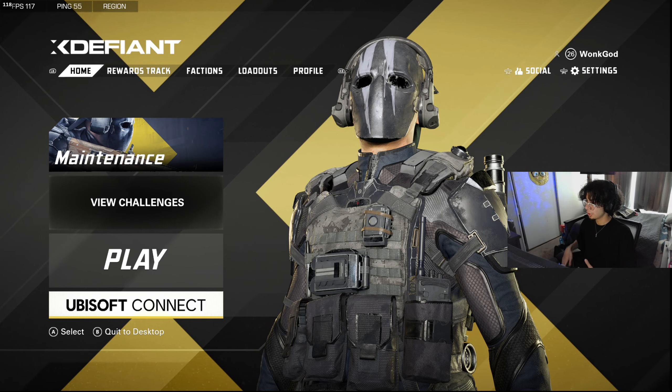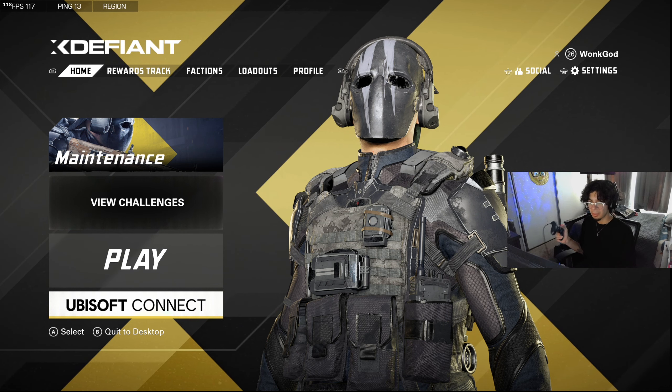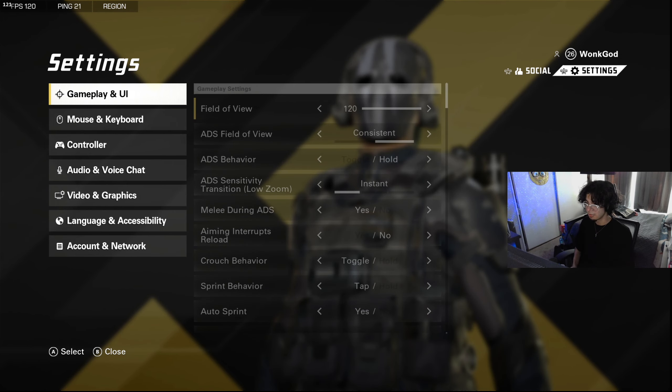To start off, a lot of people get confused on this — they can't find the settings because you don't press the start button like in any other game. You have to click the right stick. So there you go, if you couldn't find the settings, it's right there.